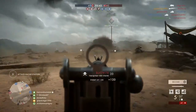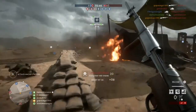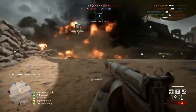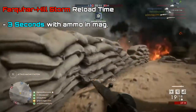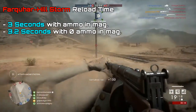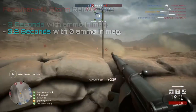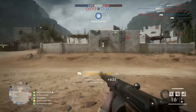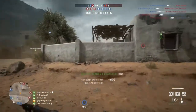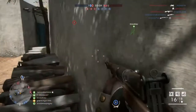The Fedorov Avtomat and the Self Loading M1916 each have the largest magazine capacities, both holding 26 rounds. The Farquhar Hill has a reload time of 3 seconds with ammo left in the magazine and 3.2 seconds when the magazine is empty. It's kind of crazy that the reload times are so close to each other — it almost doesn't matter when you reload. Most guns in Battlefield 1 have at least half a second or even a full second difference between those two reload states.